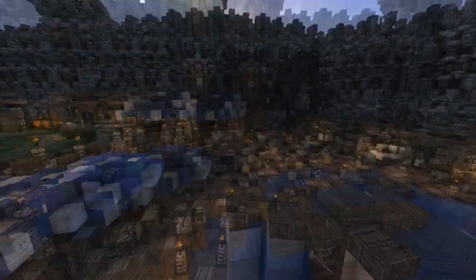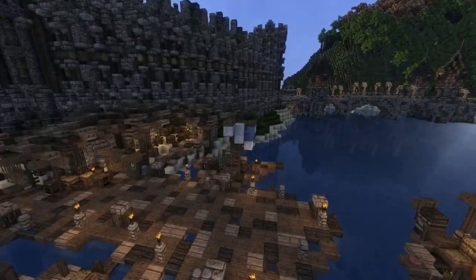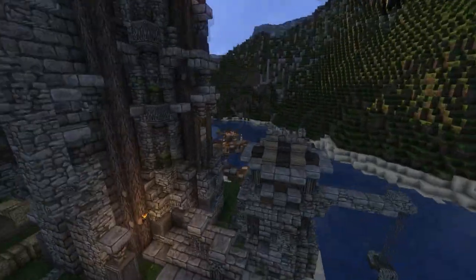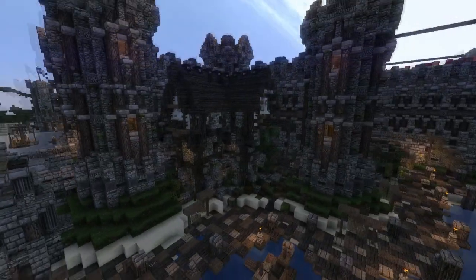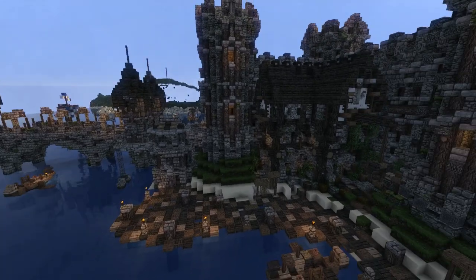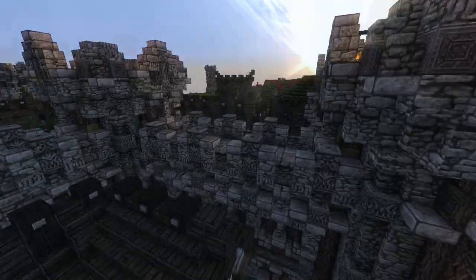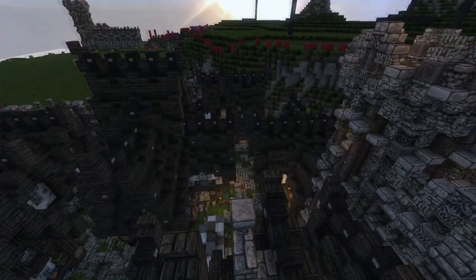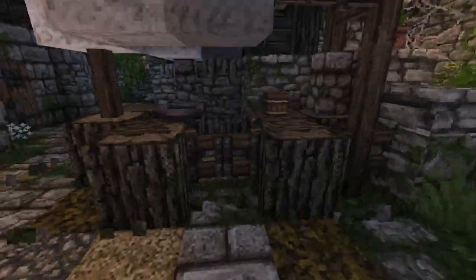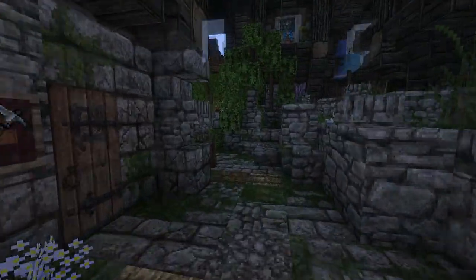This is the dock area basically, where we can go and fly to the other side, and there's a house here. This is the dock area of the human city, and as you all know, the human city has the poor district which has been done for a while. The houses of course have been here for a while.